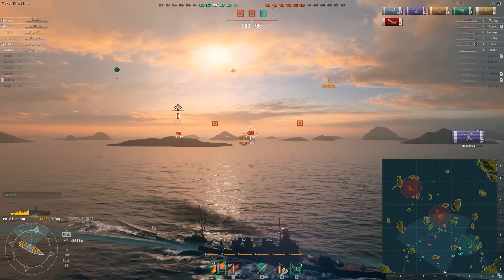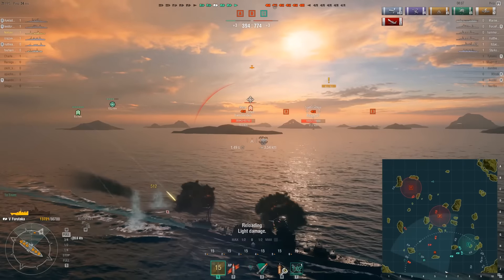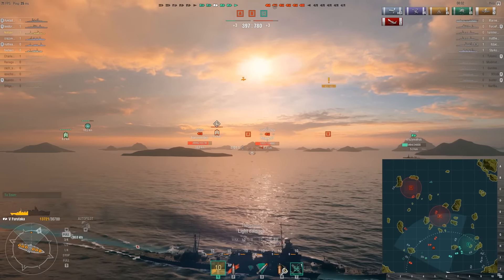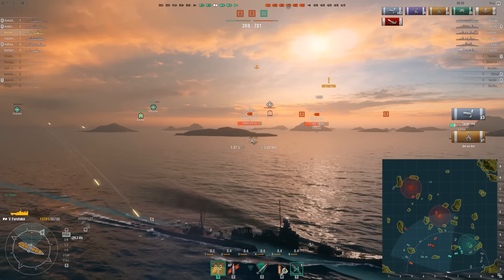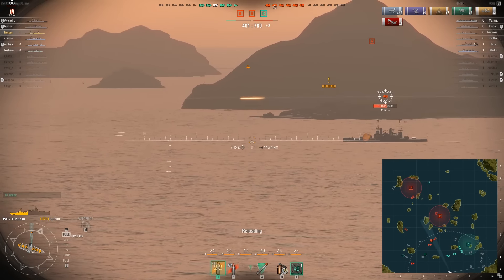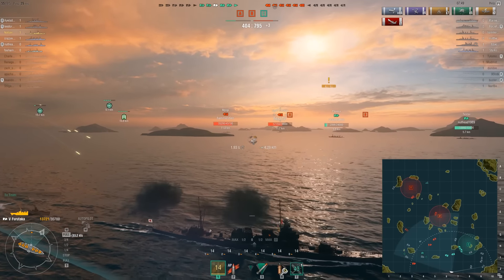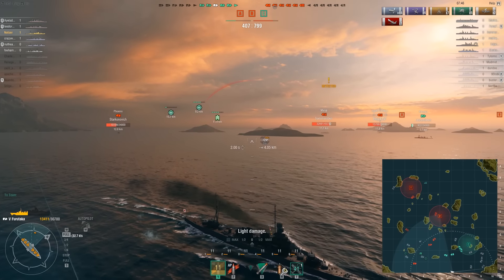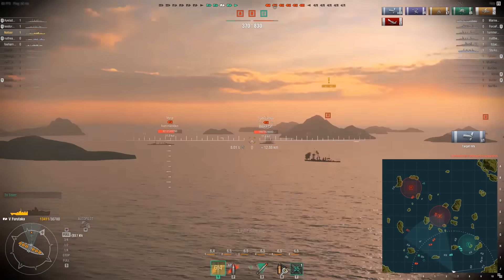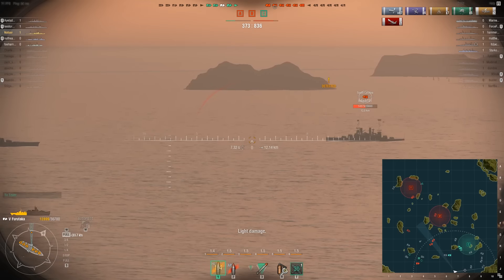We turn and head on, continuing to get distance from all the enemy. I'm trying to pull them into my friendlies. It looks like they've killed off those two ships by C, and hopefully they'll help me kill these ships over here. I look back and see the cruiser's help. I land a shot on the South Carolina and set them on fire. He has used damage control. Battleships have an immunity of something like 10 to 15 seconds from damage control, so they will not take flood or fire during that immunity. You need to kind of wait it out, but you can set them back on fire — and that's my goal.